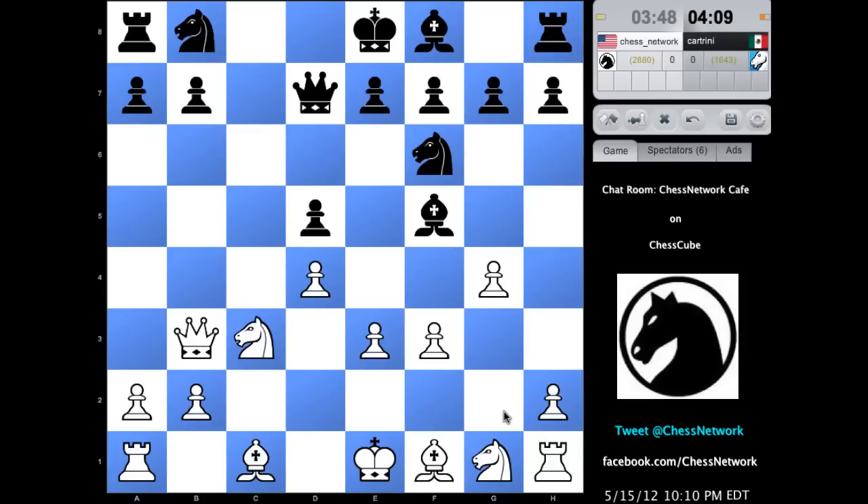G4 — a very committal move, but it will earn me a pawn, and I believe what is very close to just being a queen trade as well.